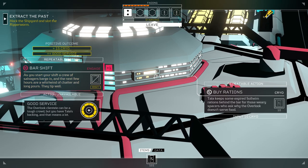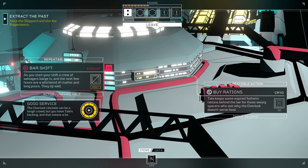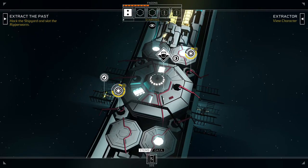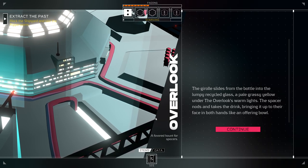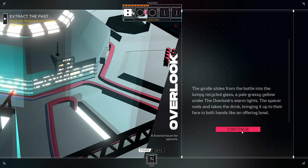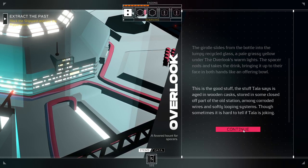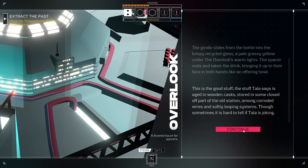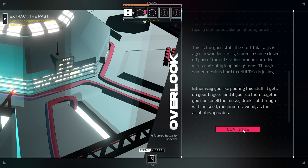That was easy enough — just spend some time working at the bar. 'As you start your shift, a crew of salvagers barge in, and the next few hours are a whirlwind of chatter and long pours. And they tip well, which is nice.' The gharole slides from the bottle into the lumpy recycled glass, a pale grassy yellow under the overlook's warm lights. The spacer nods and takes the drink, bringing it up to their face in both hands like an offering bowl. 'This is the good stuff. The stuff Tala says is aged in wooden casks, stored in some closed-off part of the old station, among corroded wires and softly looping systems.'